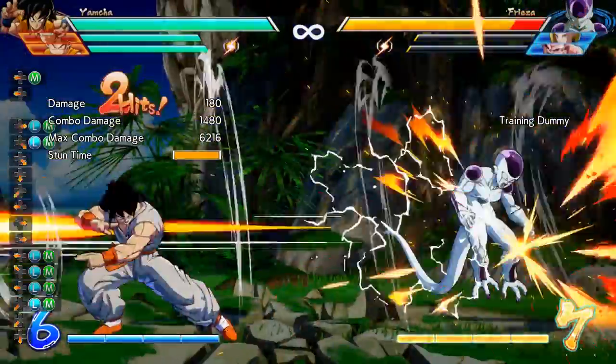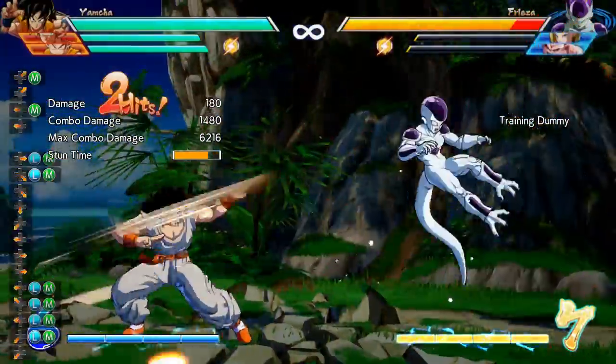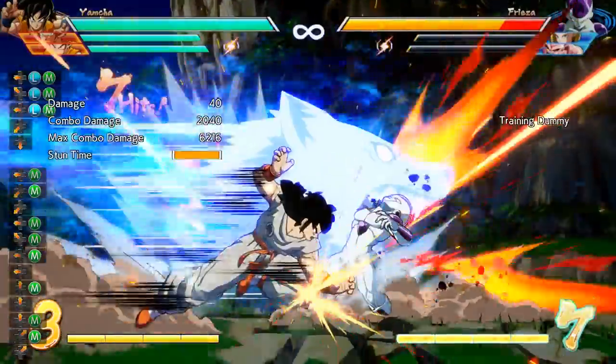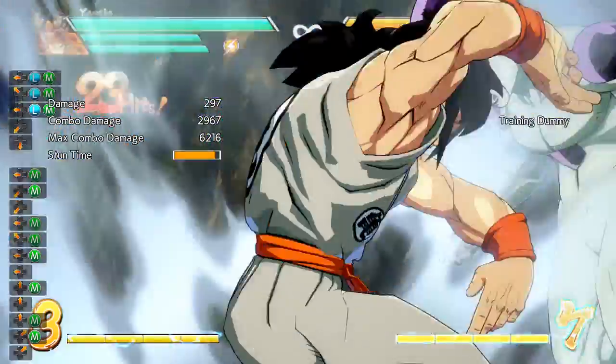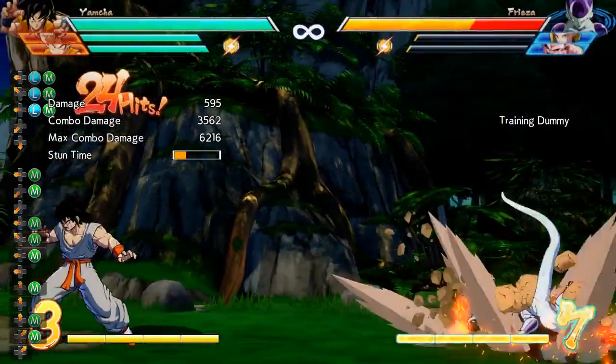Now let's talk about Yamcha's super moves. His level 1 is the Spirit Ball, which you can control by inputting different directions and button clicks, and his level 3 is the Ultimate Wolffang Fist. You can actually link Yamcha's level 1 and level 3 together if you do a very precise input with his Spirit Ball, which we'll cover at the end of the video with the combo notation.